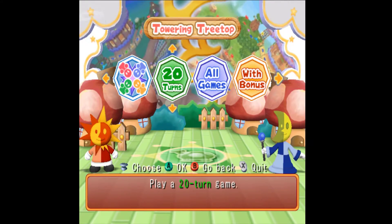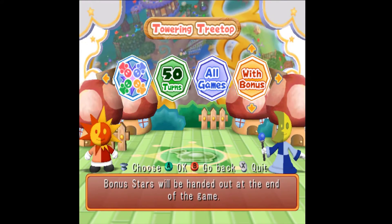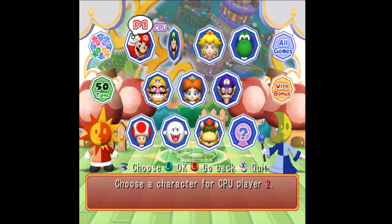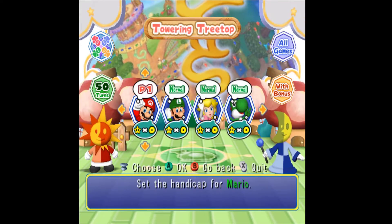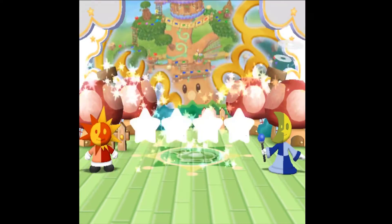Alright, so battle royale — it's free-for-all. We're going to do 50 turns, all games with bonuses of course. We're going to play single player as Mario, and we're going to play against Luigi, Peach, and Yoshi on normal difficulty, no handicap. Alright, let's get this party started.